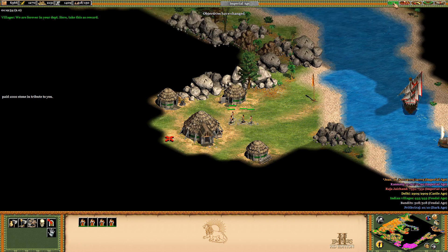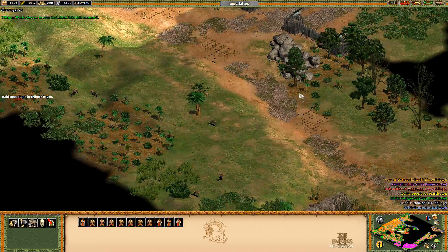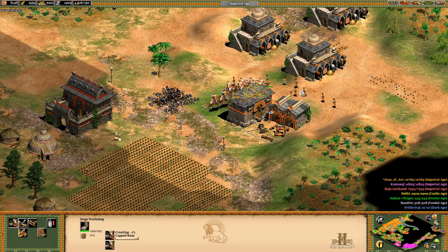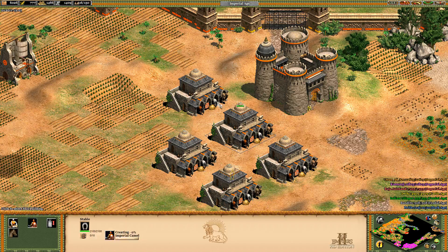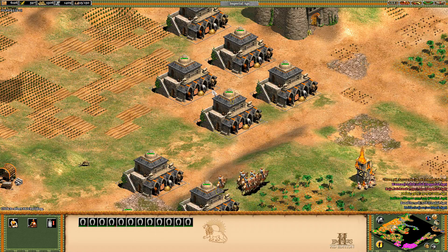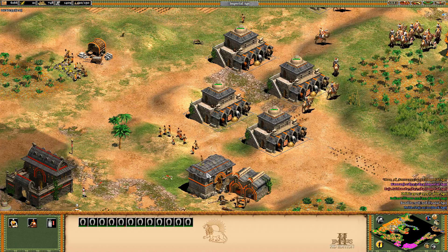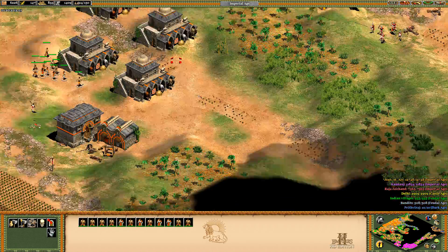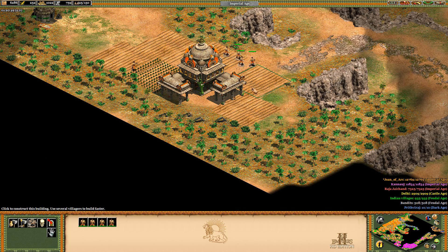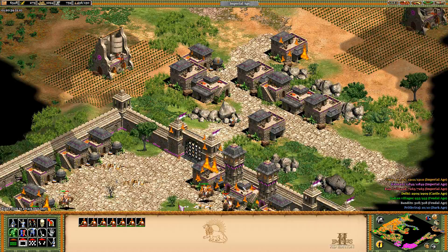A thousand stone? Well, now I'm justified to make a castle — at least another one. We have an incoming attack. I forget that I can use multi-queue on HD — I just select all my stables and queue with all of them together. The missions that have been difficult have all been about getting past the first initial attacks — that's been the tough part.